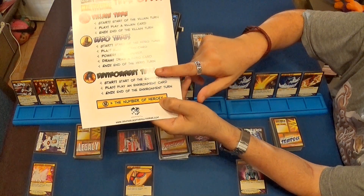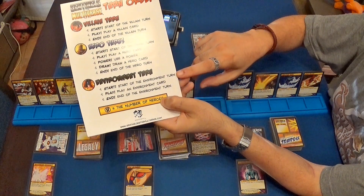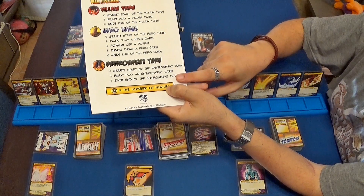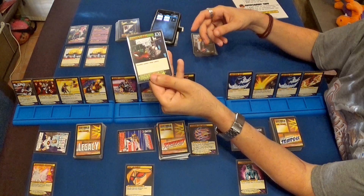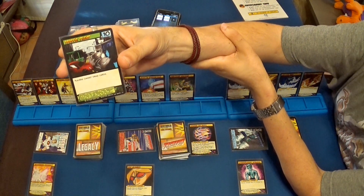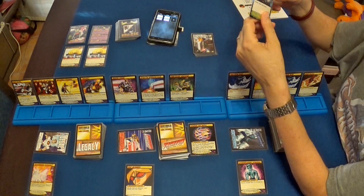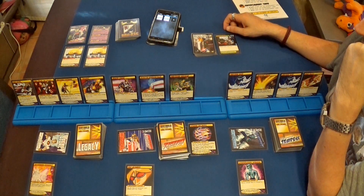Siempre jugamos una carta de ambiente y hay que hacer las acciones de comienzo, jugar una carta, y efectos de fin de turno. Jugamos la primera carta, que en este caso es un atasco de tránsito. Por lo tanto, los héroes no pueden robar cartas de ninguna manera. Esto va a ser muy malo.